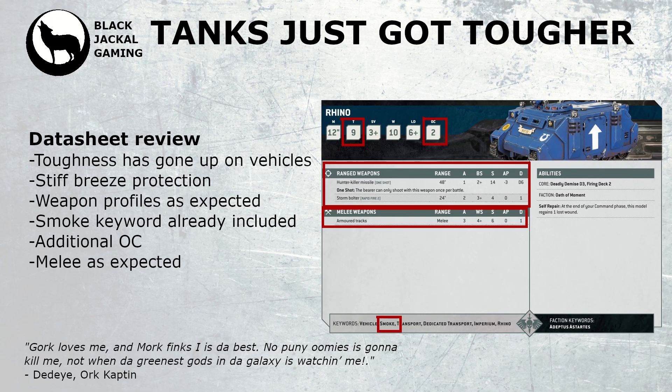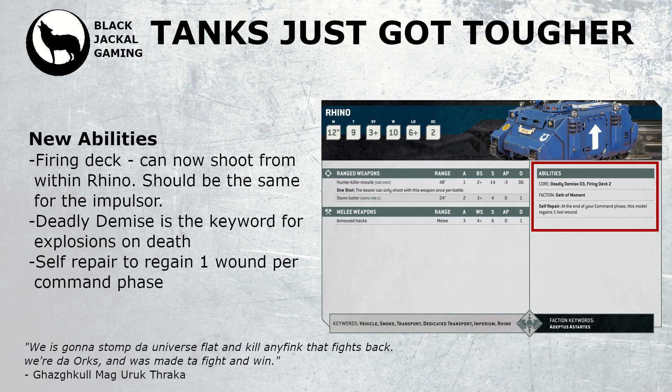The smoke keyword has already been added, so it no longer costs five points to upgrade — it looks like this will still be linked to a stratagem. It comes with two points of objective control, giving it a nice little extra punch for grabbing some late objectives. We see some new abilities added for 10th edition with two core abilities and one datasheet ability. The first core ability is firing deck, which allows the unit to fire when within the transport — the number indicates how many models can fire. This can be really useful for squads such as Devastators, as you can protect your anti-tank weapons for longer in the game.